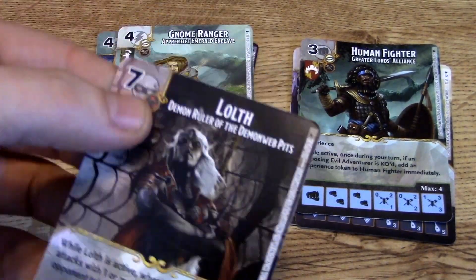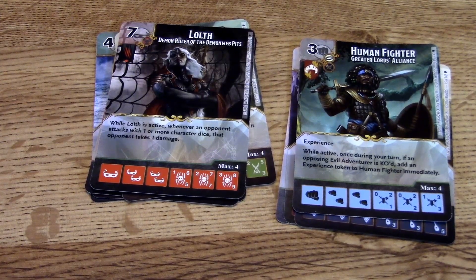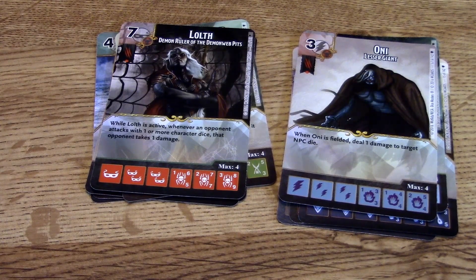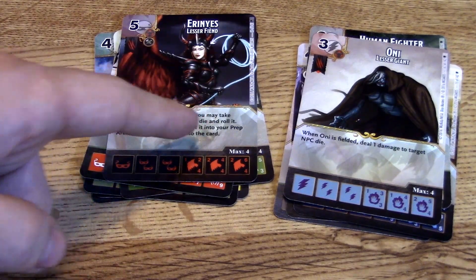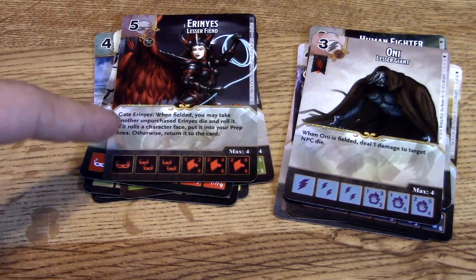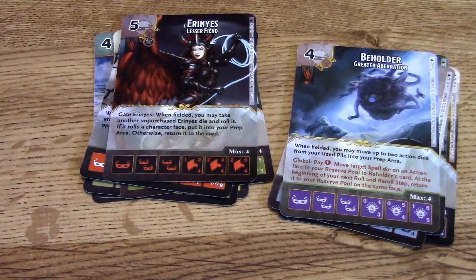Now into the fiends — there are a lot of fiends in this set and they really focus on working with each other. Lolth: when active, whenever an opponent attacks with one or more character dice, that opponent takes one damage. She's an eight/nine — pretty interesting. Oni: when fielded, deal one damage to a target NPC die. Erinyes has a Gate ability: when fielded, you may take another unpurchased Erinyes die and roll it — if it rolls a character face, put it in your prep area; otherwise it returns to the card. So you can basically get a die for free, indefinitely — really cool.